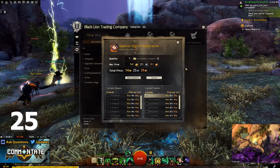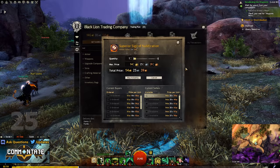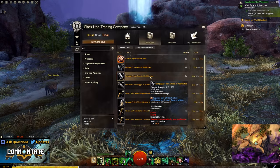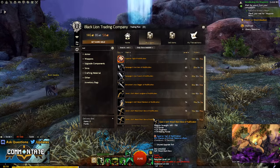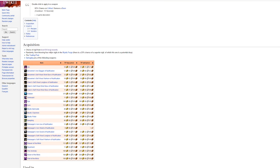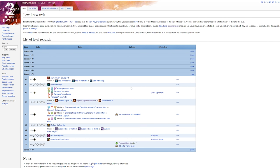Moving on, we're going to need about 25 sigils of nullification, and unfortunately I'm going to recommend that you purchase these off the trading post despite their price. This is because the sigil of nullification cannot be crafted — it can only be salvaged from items that drop with a sigil of nullification inside of them. If you happen to have a lot of tomes of knowledge, you can choose this as a level 64 reward option, but unfortunately outside of that your best bet is just to fork over the gold.